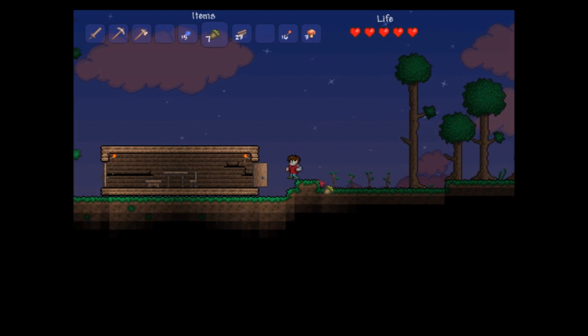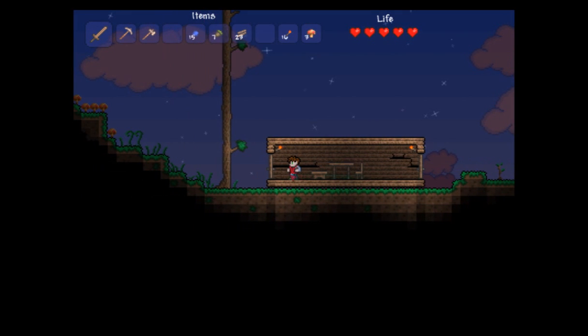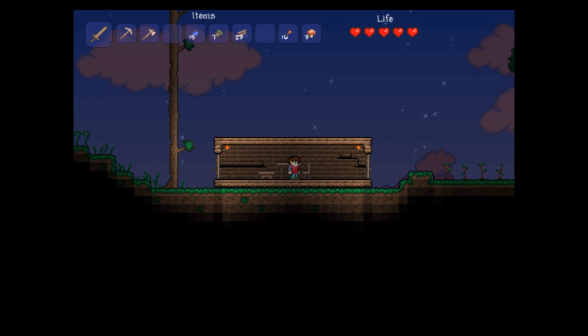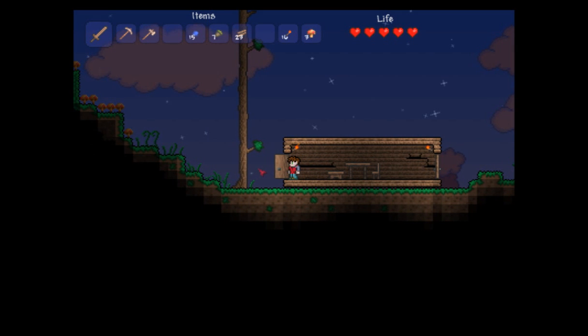Acorns can be used to replant trees because you are going to need more wood as time goes on. And that's how to survive your first night. I'm going to hide out in here and hopefully I will be able to make it through the night. Nothing can bust through here, so I'm going to be good. I can open these doors and attack the zombies when they come.